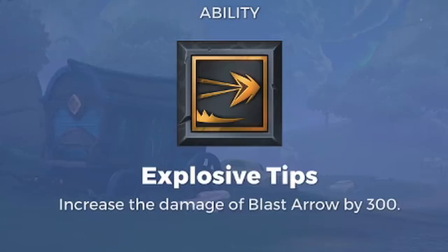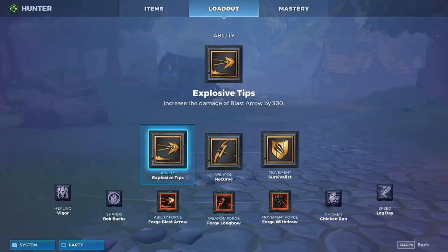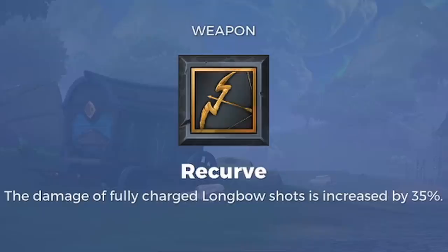Explosive tips increases the damage of the blast arrow by 300. The blast arrow itself already does 400 damage, and with this talent you get a huge burst ability totaling 700 damage. It's just great to combine with a longbow — basically you shoot the longbow and instantly throw the blast arrow at the same time. It's one of the strongest talents here for this build.